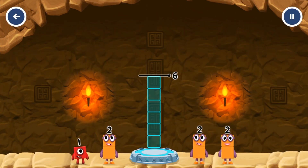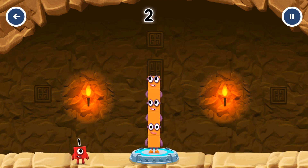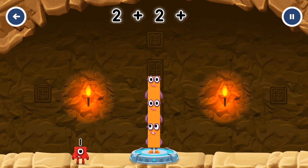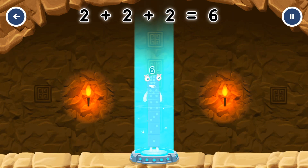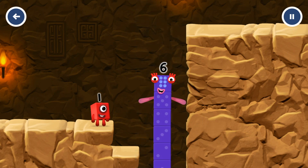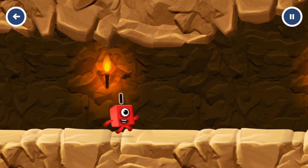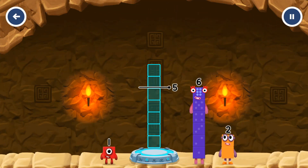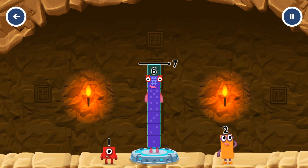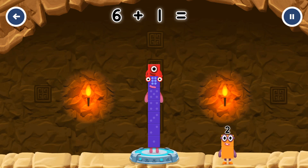Add number blocks to make six. Two, two, two — you cracked it! Two plus two plus two equals six. I am six in the mix! Add number blocks to make seven. Six plus one equals seven — correct!